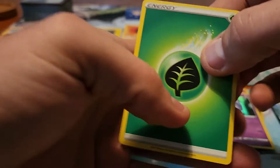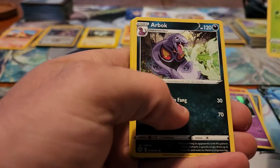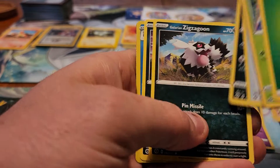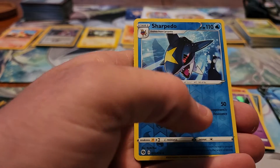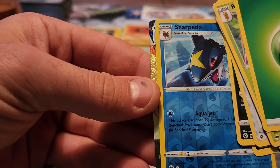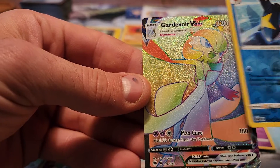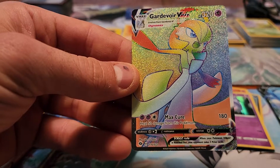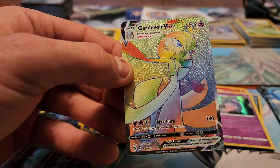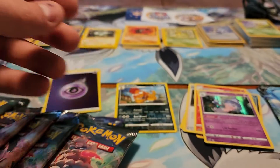This one has Grass Energy, Beedrill, Arbok, Hop, Purloin, Poké Ball, Inkay, Galarian Zigzagoon, Trubbish, Reverse Holo of Sharpedo, and I do see another Rainbow Rare. It is the Gardevoir VMAX Rainbow Rare. A great pull — of course I would much rather have the Charizard, but very happy to get that.